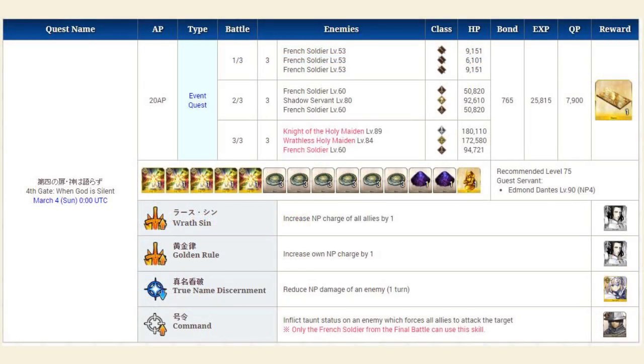The fourth challenge is one of the harder ones. You're up against three Lancer French Soldiers in wave one, two Saber Soldiers and Marie Antoinette Shadow Servant in wave two, and then Saber Guiles, Joan, and a French Soldier in the last round. Bring a powerful Assassin like Jack, Carmilla, or Shiki to deal with Marie. Consider bringing someone with Invincibility Pierce like Drake — and remember, Dantes also has Invincibility Pierce, which comes in handy against Joan. You'll also need strong Archers. Focus on Guiles first because he can charge everyone's Noble Phantasm, leading to them Noble Phantasming very easily, and the Soldier can also Taunt, so be very wary of that.